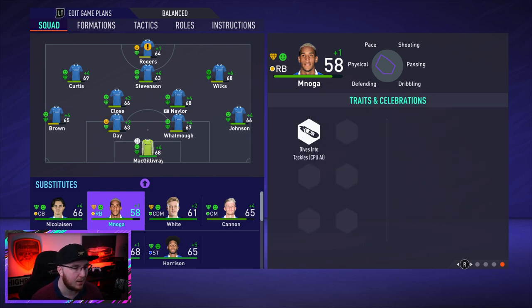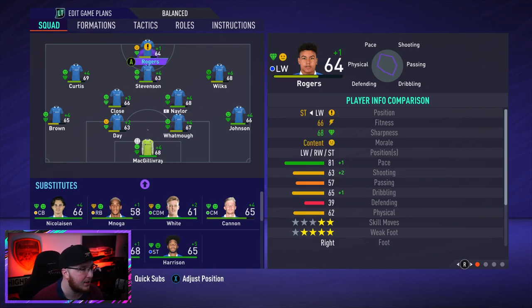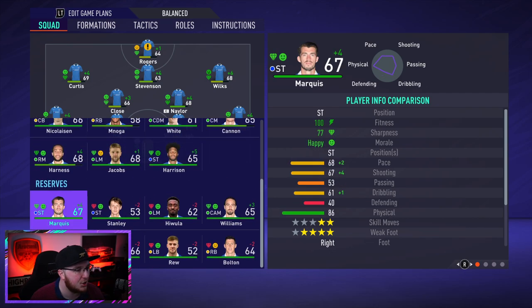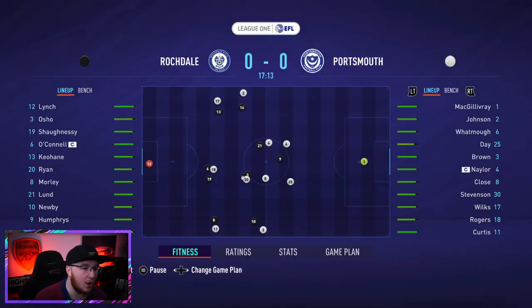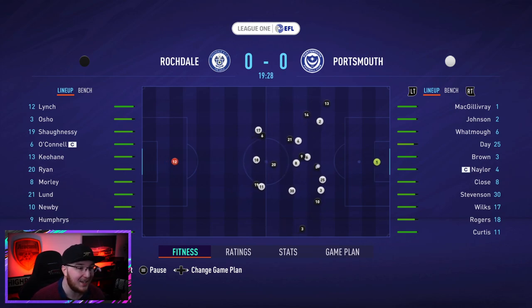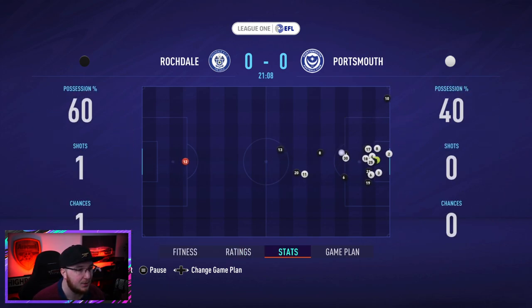Minoga is only 58-rated but he's really quick with decent stamina and strength - could be very good as a center back, though I've been using him as a right back. After about 10 games I don't think there's a player I regret not selling. We've got healthy competition for positions. Moving into the next game against Rochdale away from home - they're bottom of the league. I'll use the match sim here.